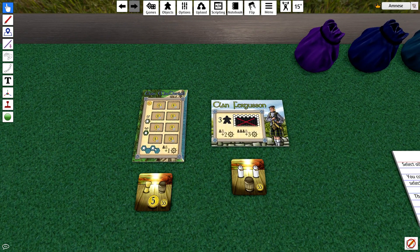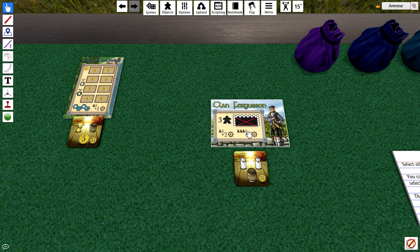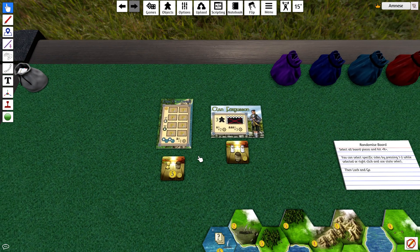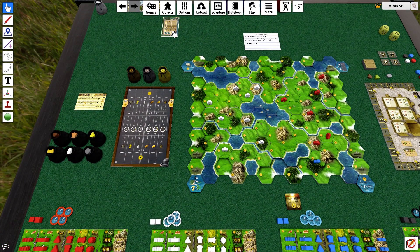Clan Ferguson: you start with three initial workers and two lock shipping — one lock shipping in a 1-2-player game. I kind of like this one better — the idea of having an extra worker. But it's only a 1-2-player game, so maybe this one would be better. Alright, so I'm going to put Clan Ferguson away and take Clan MacDonald. This is my clan.